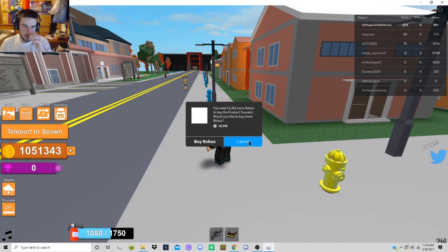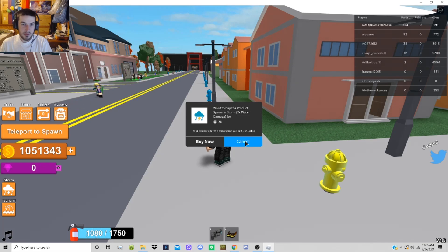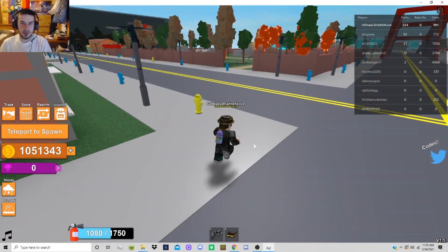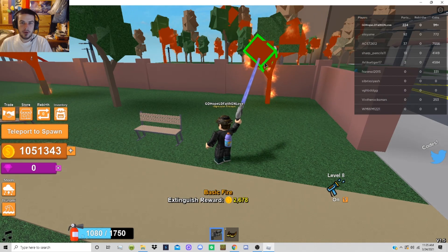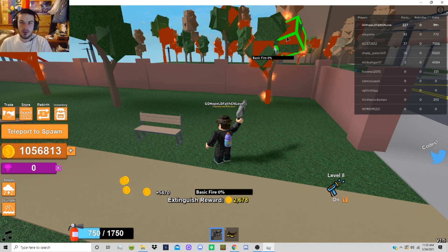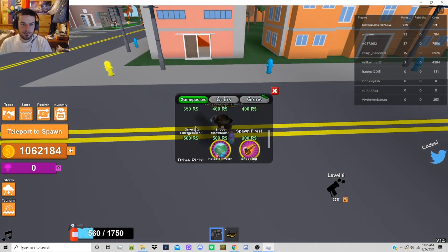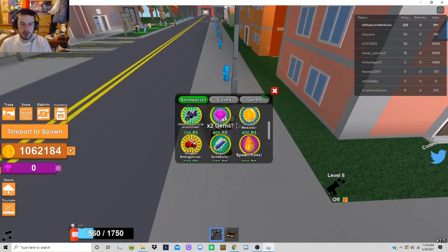Wow — 15,000 Robux to spawn a tsunami! I was actually thinking about doing that as part of this video but that's expensive. Want to buy the product — spawn a storm? Wait, I actually have Robux on this account! I did not know that. And it only does two times water damage. I would rather spawn a tsunami — that would be great content. Maybe on the last video. Is there like ways we can get multipliers here?